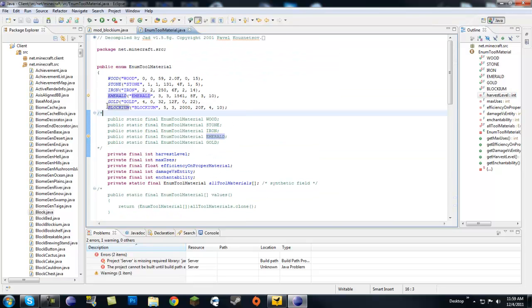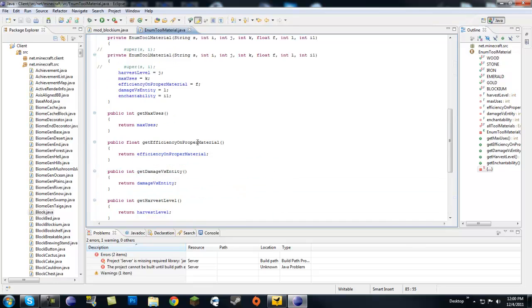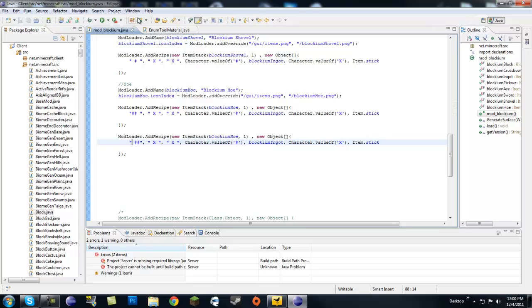Let's go back to our enum ToolMaterial to check. Remember blockium needs this semicolon at the end, the comma right here, and remember to add blockium at the end with no comma after it. It's pretty easy — we just have to copy two different classes, but it's just a lot of typing.